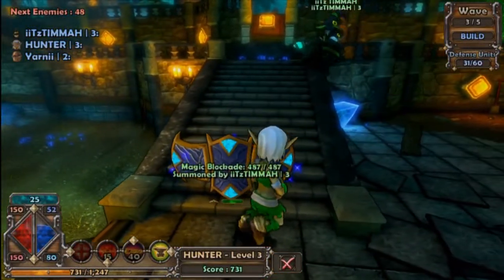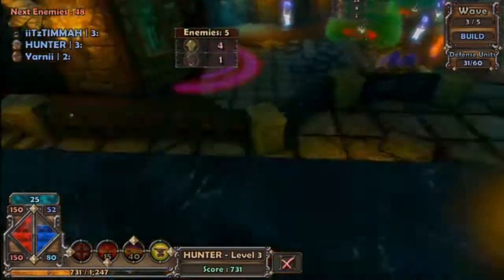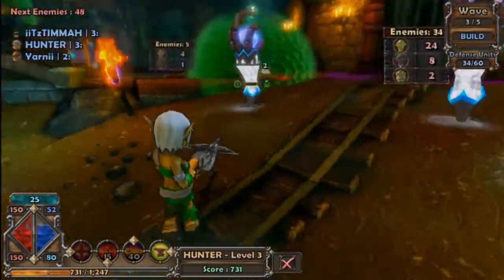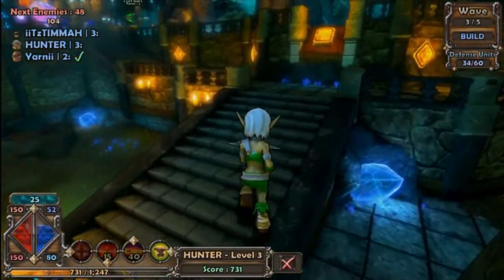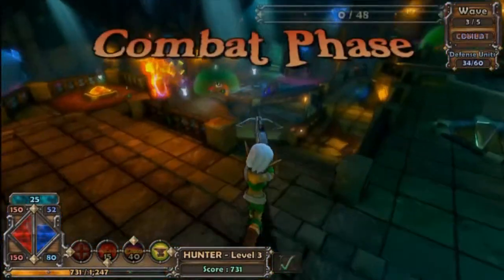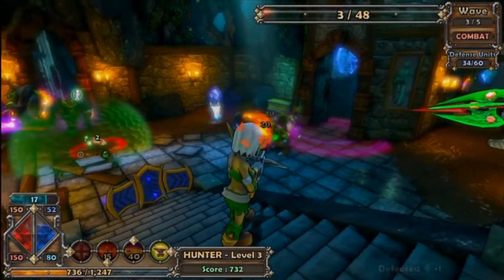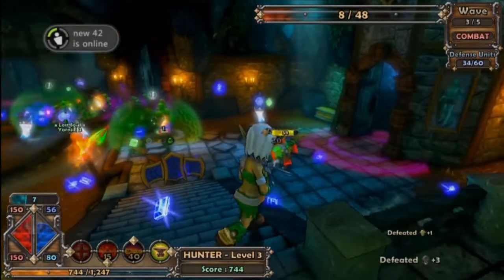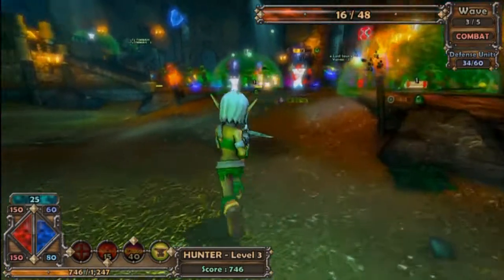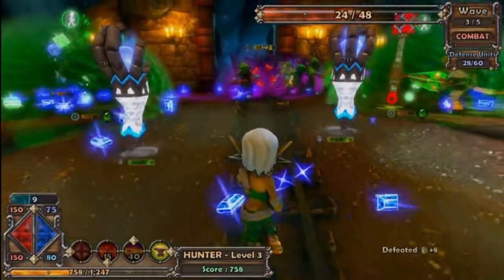Did you get 30? 30 what? Mana. No, where did I get mana? You didn't pick any up? Oh shoot. Okay, we're just gonna have to start the next round then. We all started new characters. Well yeah, this is your first character, so they started leveling up again. Oh, I got hit. There's a staff. Oh my Christ, that's not a staff. That's a staff.